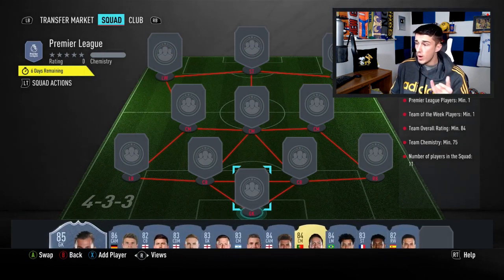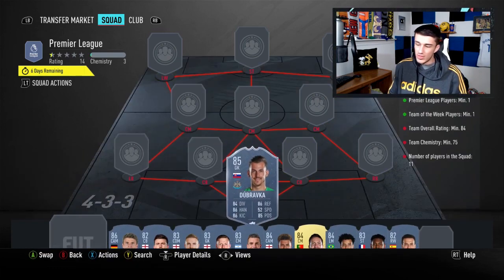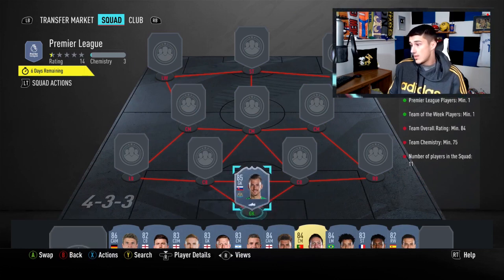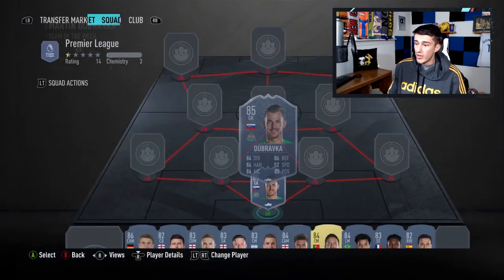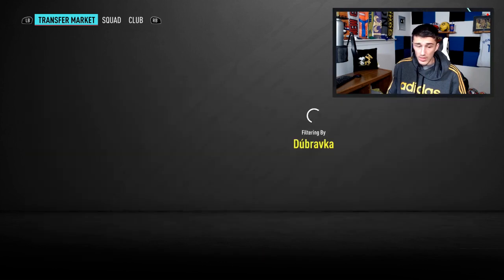For the first one we've got Premier League. You need one Premier League player, one Team of the Week player, 84 rating, and 75 chemistry. There's no reason not to go with more than one Premier League player. We started off with the inform Dubravka, so we get the Premier League player and Team of the Week player requirements out of the way in one go. He's the cheapest 85-rated inform in the game right now.